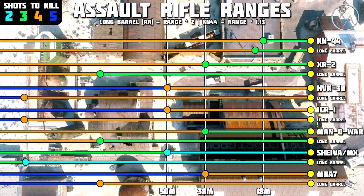Finally we have the M8A7, which is a four shot kill out to 38 meters, and we can double that with long barrel out to 76 meters. Again, just like with the XR2, even though you are technically doubling your one burst kill potential, the chances of hitting all four shots within one burst beyond 38 meters are very slim. I don't typically recommend running long barrel on the M8. You're not making a mistake if you do, but other attachments will help it out a little bit more.